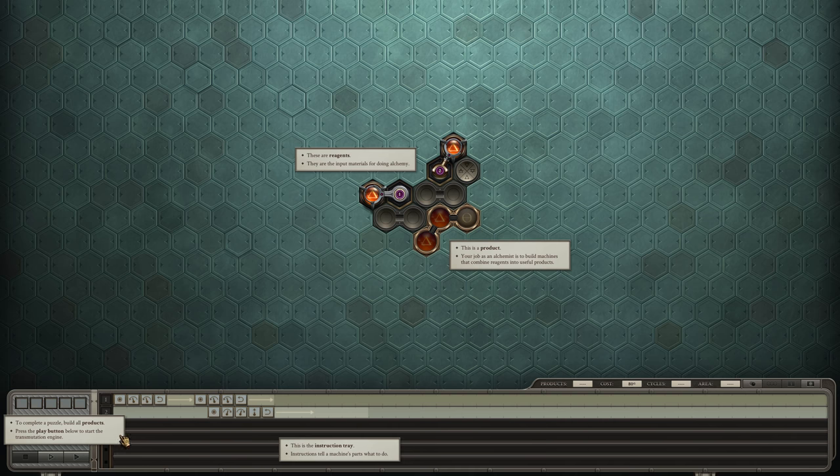To complete the puzzle, build all products. Press the play button to start the engine.